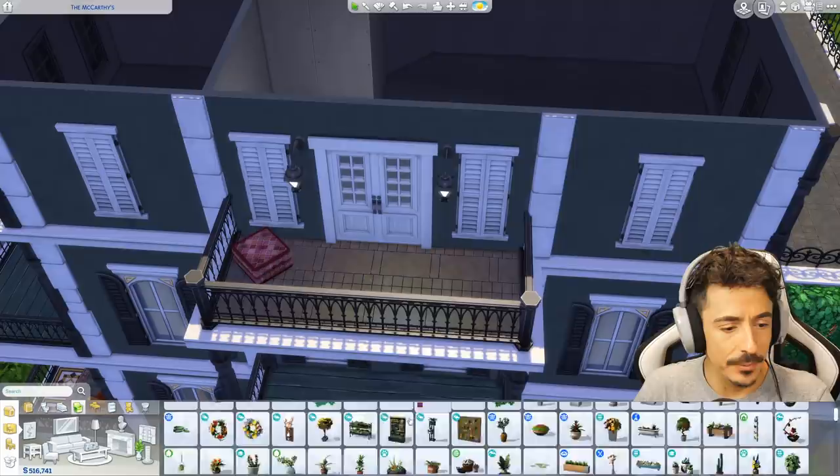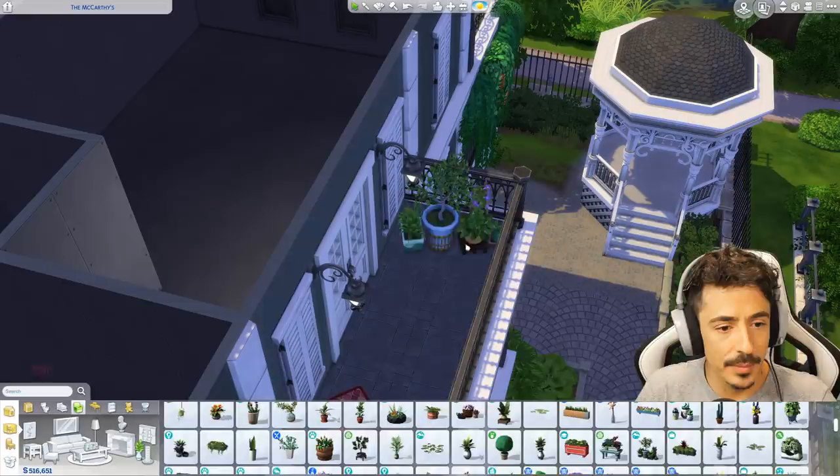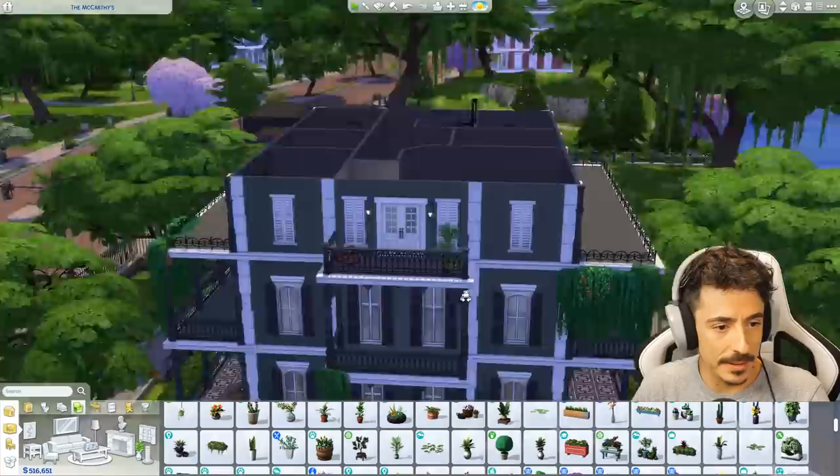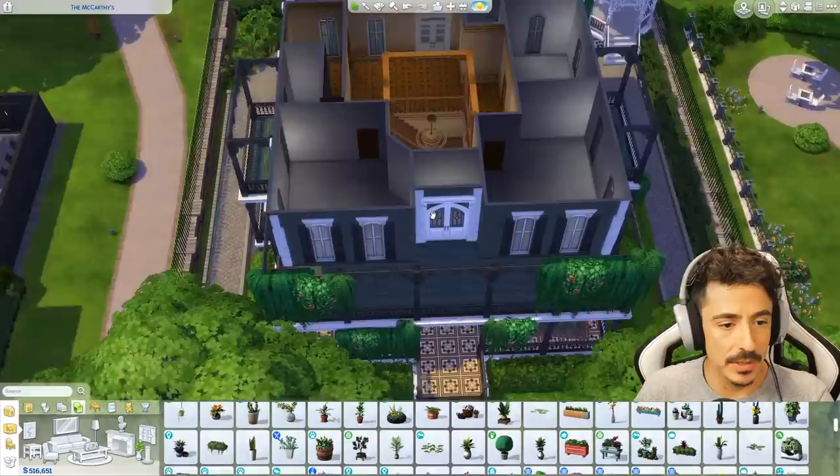Maybe I'll put a plant out here as well — just a little cheeky plant. Should I use these ones? Yes, we'll use these out here too. I'm going to put them at an angle, and I'll keep that colour — that little pop of blue out there is nice. That's straight off of his photography studio as well, which is cool. So we've got these shared moments up here now.